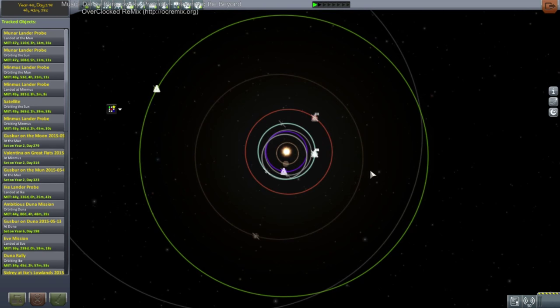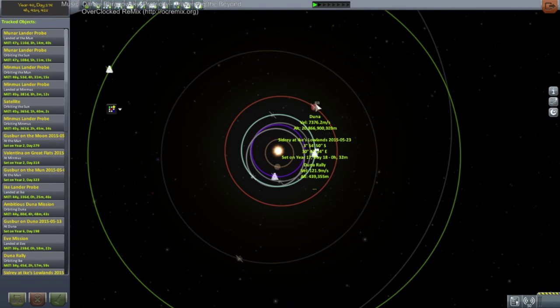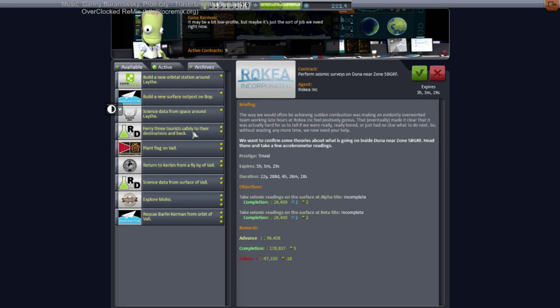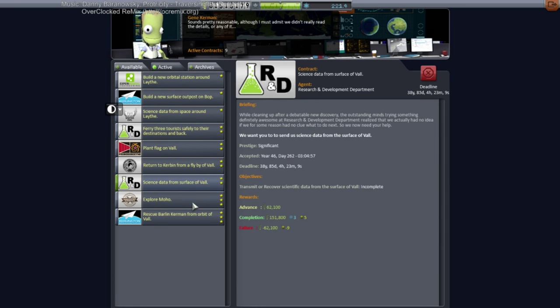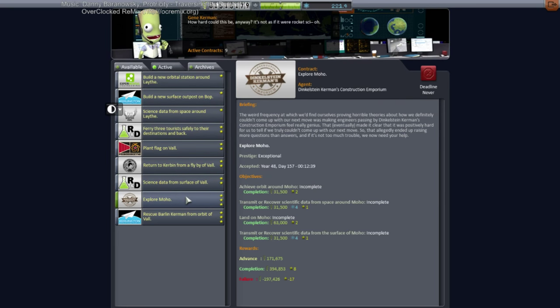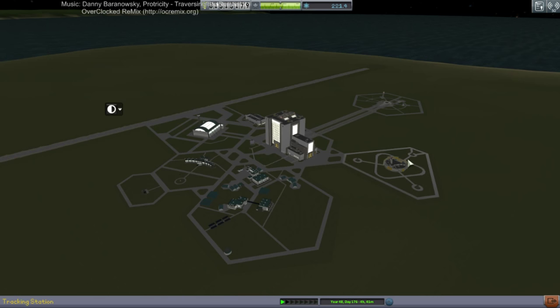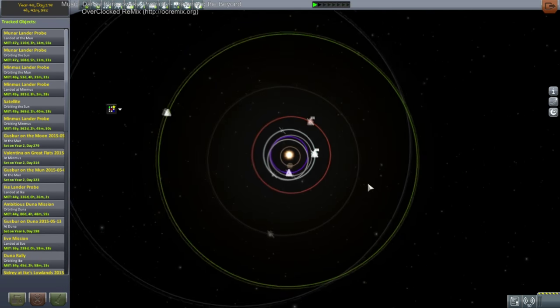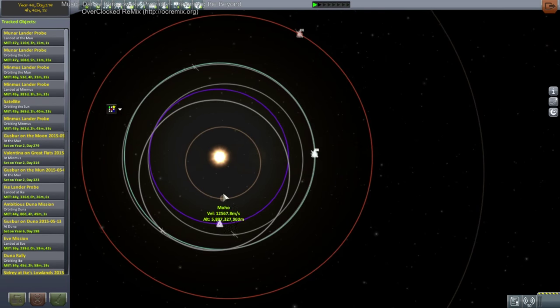We've got a Duna transfer — looks like a good time for it. Do we have any Duna contracts? Well, there was a seismic survey but that's not very lucrative. Everything else is Jool except for Moho. I forget the phase angle for Moho — I don't go to it very often. The phase angle for Moho is negative 251, which is 109. We're currently at 270, or negative 90. Okay, Duna it is.